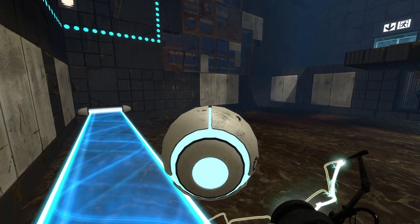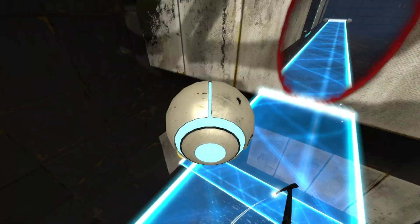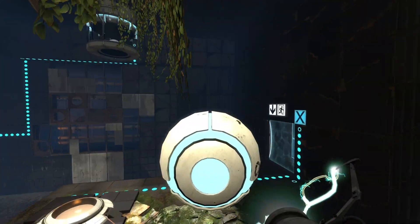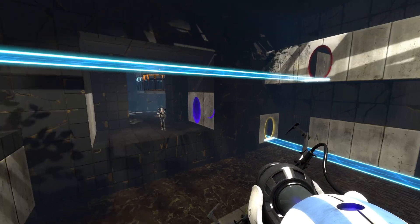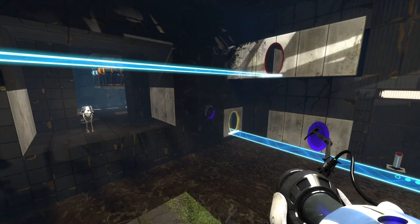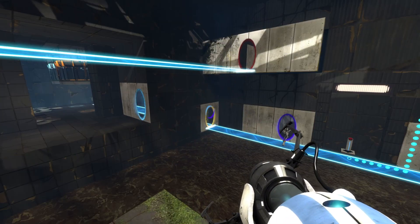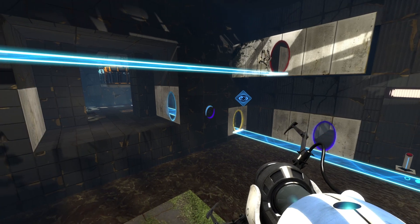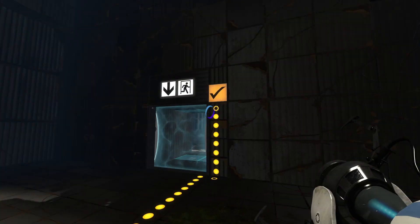Shoot whatever color right up there. There you go. And here, I can get you up here. Alright, so we'll do this. There you go. And now just go through your own portal. Oh duh — I was like, where is my own portal? And I'm done.